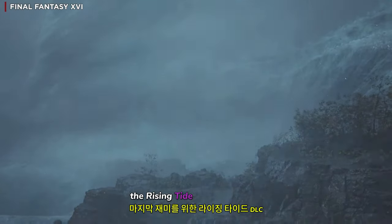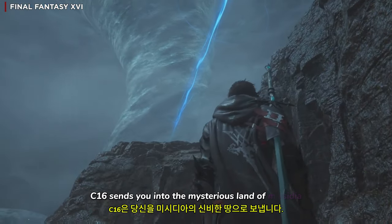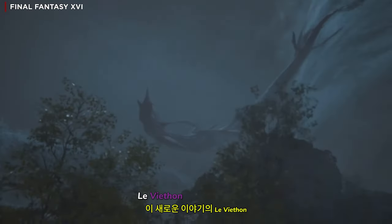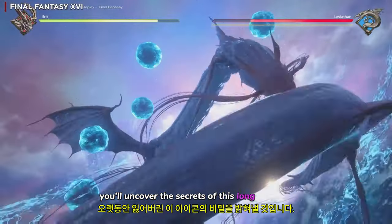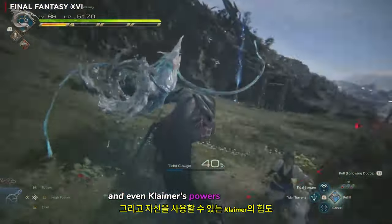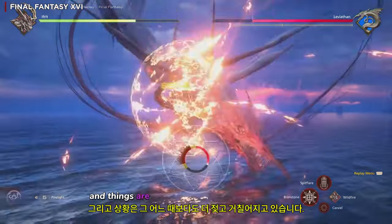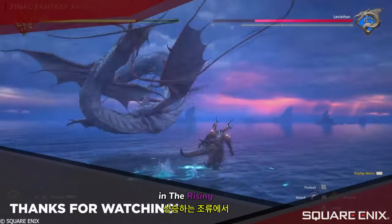The Rising Tide DLC for Final Fantasy XVI sends you into the mysterious land of Mysidia. This region has been hidden for 100 years and houses the icon of water, Leviathan. In this new story, you'll uncover the secrets of this long-lost icon, take it on in battle, and even claim its powers to use yourself. Those were just a few versions of Leviathan throughout the Final Fantasy series, and things are getting wetter and wilder than ever in the Rising Tide.